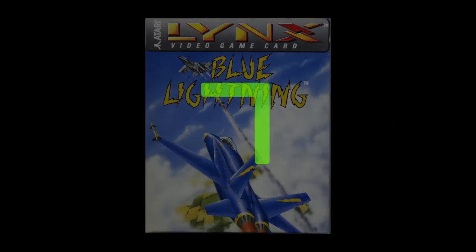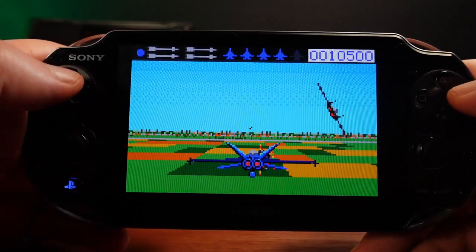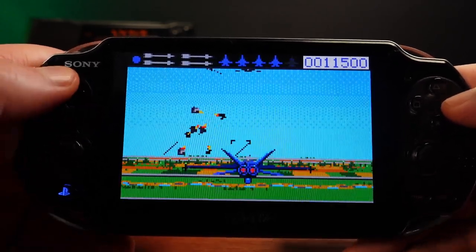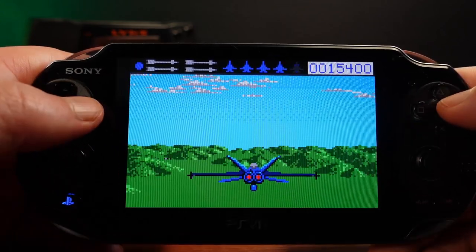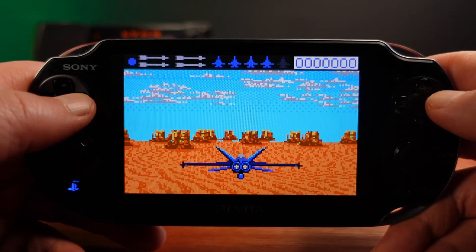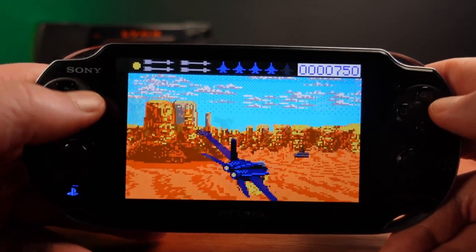Staying with games from Epyx, at number seven is Blue Lightning — another Lynx exclusive release and launch title for the system. The game is a graphics powerhouse and an awesome gaming experience. Epyx, as the original Lynx hardware designers, really understood this platform when it came to developing games for it. This is easily one of the top games for the Lynx. On the canyons level, if you activate your afterburners just as you're flying into the canyons, you'll get the 'You've Got Guts' bonus, which gives you a huge 30,000 extra points.